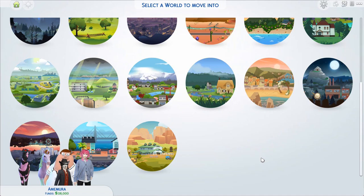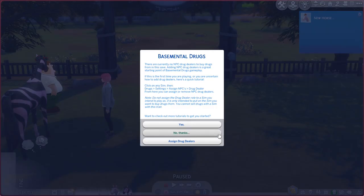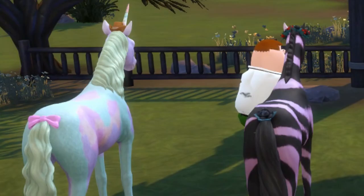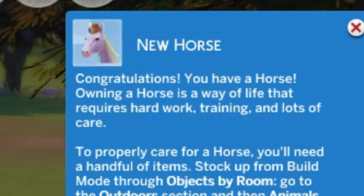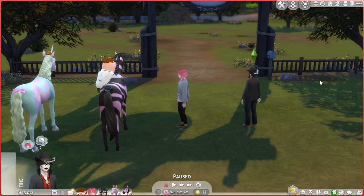To be perfectly honest, the only reason I added that horse was for the same reason we keep Peter around — just so it adds a bit of extra money to our starter funds. It's awfully nice of them to give us a horse tutorial right as we start, but I don't really need that, because obviously I know more than them.